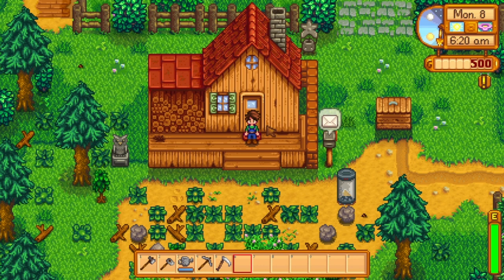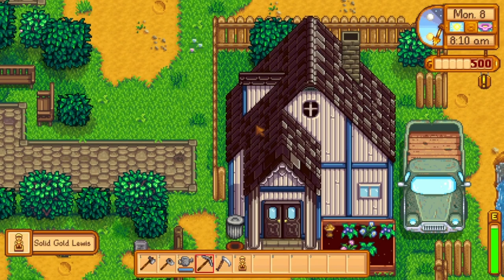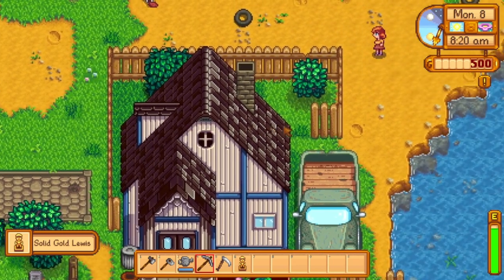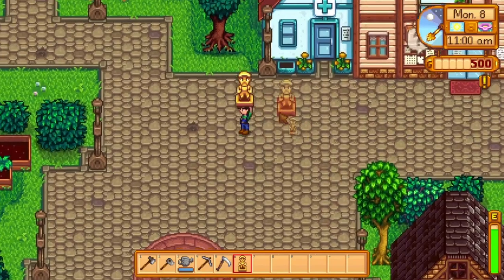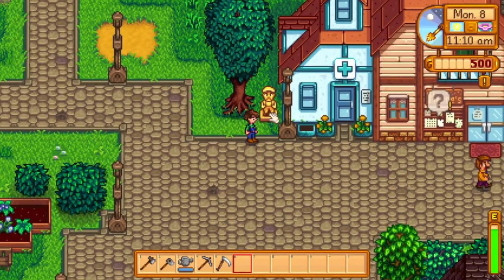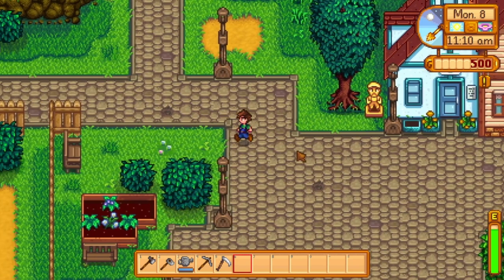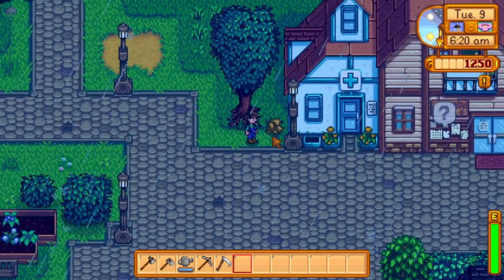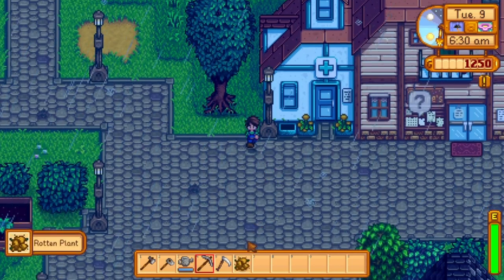For number 4, we have our other Secret Note-related statue. If you remember from my Secret Note video, Secret Note 19 gives you some directions without any idea of what you'll get. At the end of this road is a solid gold Lewis statue. There are also some crazy things you can do with this one. If you put it in town somewhere where an NPC won't walk and destroy it, Lewis will collect it overnight, and he'll leave some sort of weird plant thing behind.